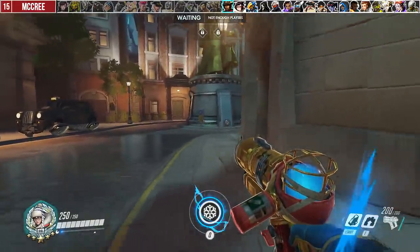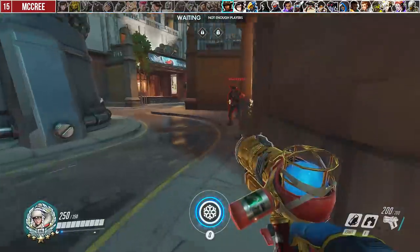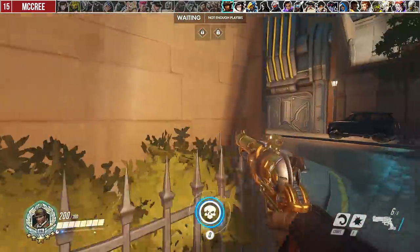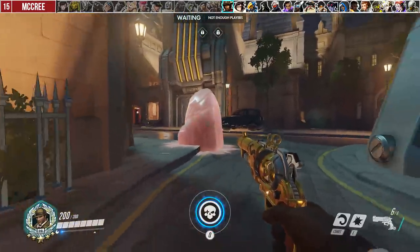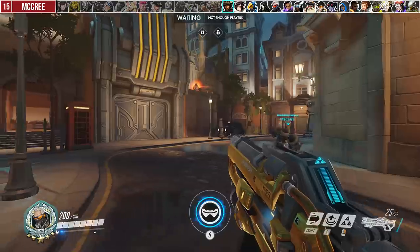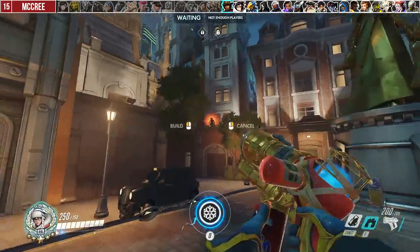Against McCree, the matchup is all dependent on his Flashbang because if he hits it, you're dead. So you want to bait out his Flashbang with your ice block. If he doesn't fall for the bait, pop your ice block a little earlier to throw off his timing and immediately wall to create some separation. Against his High Noon, simply use ice block for yourself and any teammate behind you, or wall him off.